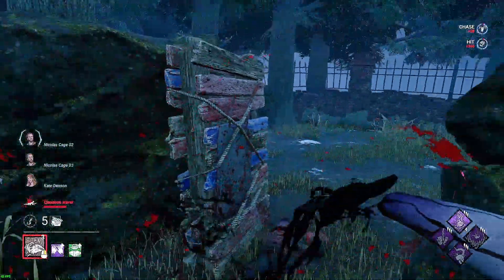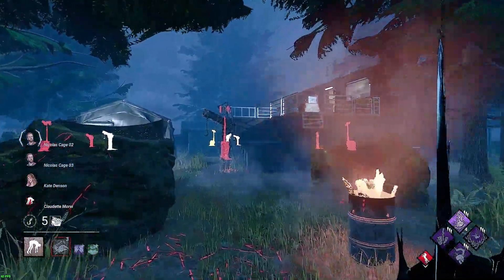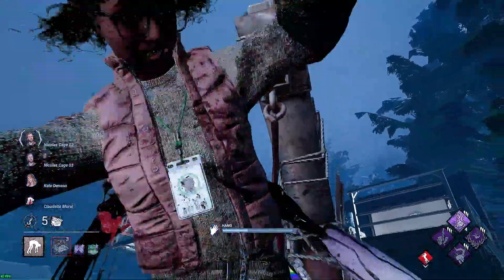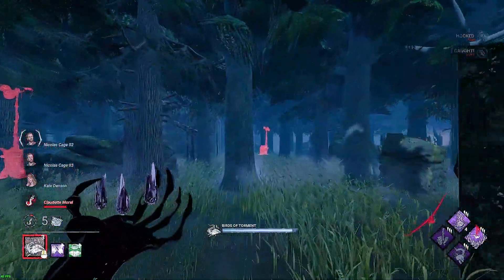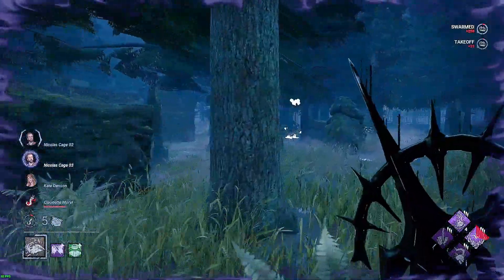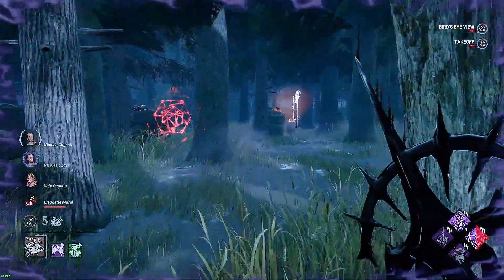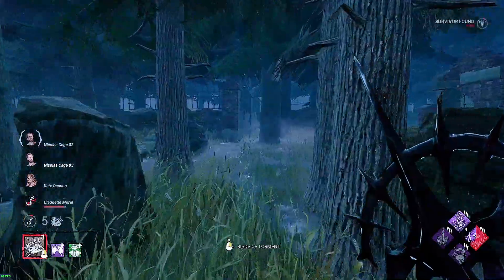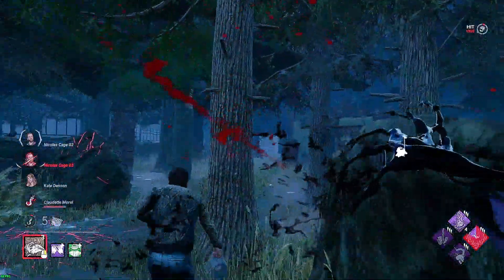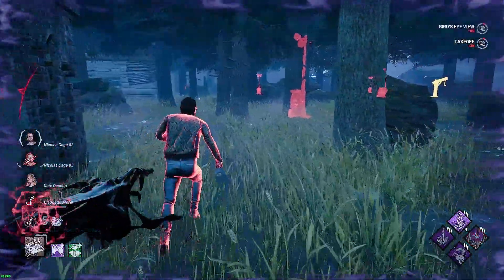Which way are you going? Cut her off — going for the pallet so she doesn't have windows. Clear as day, she's got Boil Over though, but she doesn't have windows. She would have run straight for that pallet if she did. Okay, come on — two on that gen over there as well. Oh, she got off the gen! We pushed her off the gen. Hey Nick, where are you going? You ran into a dead zone, Nick. I want my clip stacks — they're good off the other gen as well. Dead Man Switch is just so good on this killer.